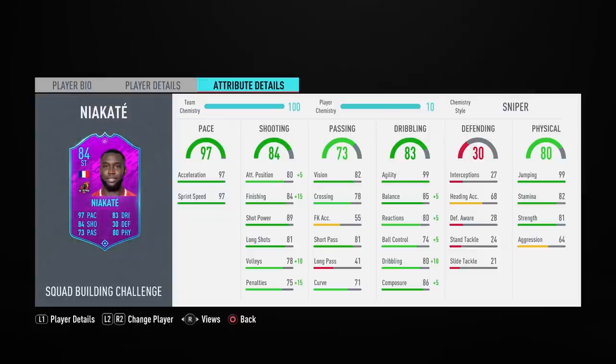He's got really high aggression, but his ball control and in-game dribbling ratings of 74 and 80 are relatively average at this stage of the game. I'm using Sniper chem so some of his dribbling attributes have been boosted. Physically, he's got an elite stat — 99 jumping — so aerially he should be solid. He's got okay stamina of 82 and a decent strength of 81. Overall the in-game stats make this card look pretty interesting, so let's get into some matches.